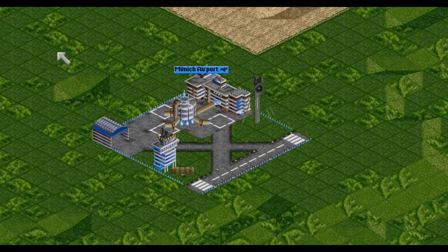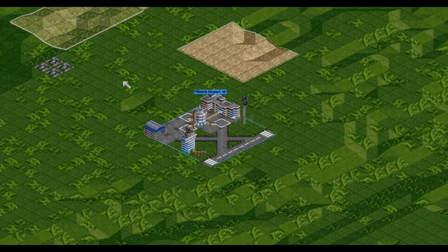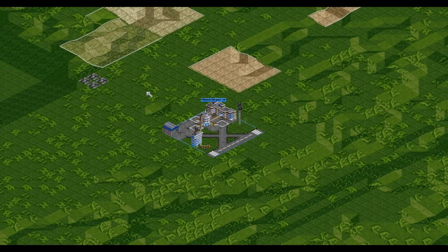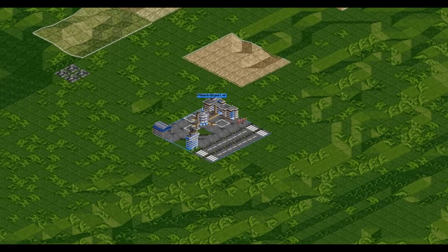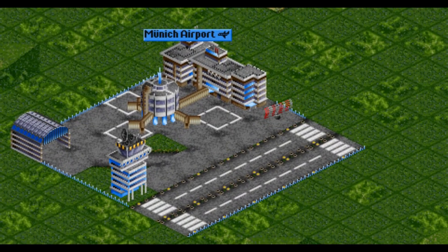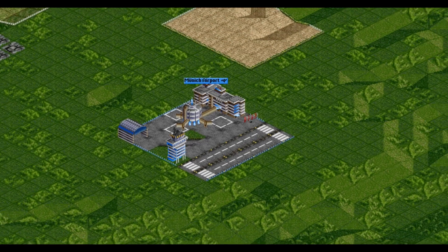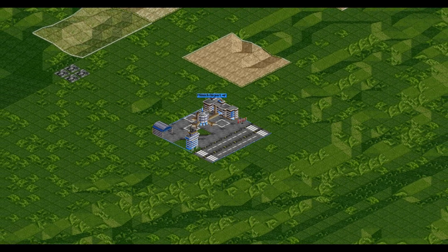The next one is the city airport and it occupies 6 by 6 squares. Still having three loading platforms, the layout is different and it enables more efficient traffic. The next one is the metropolitan airport and it also occupies 6 by 6 squares. The layout is almost the same as the city one, but it has two tracks. On this airport, aircraft can take off and land at the same time, but I think only in this order.